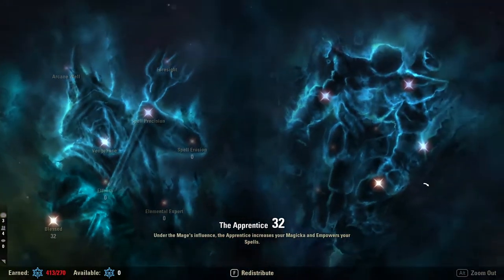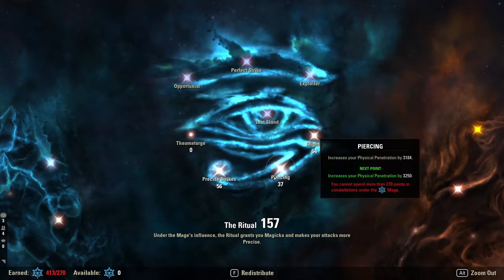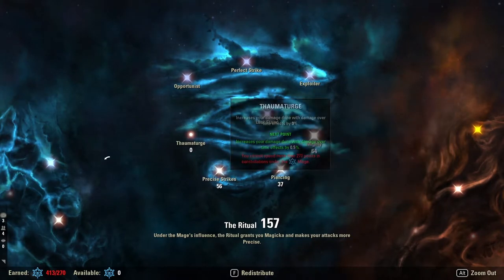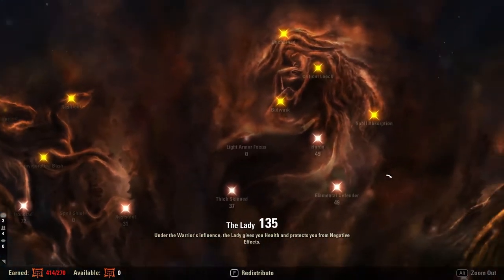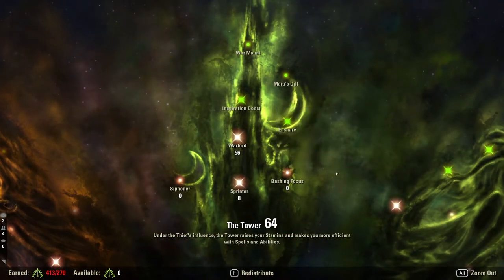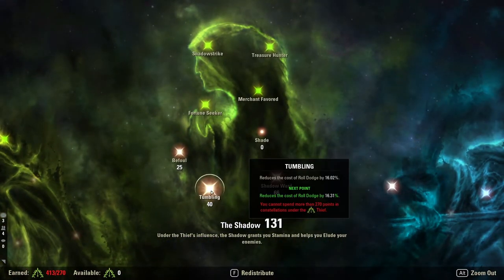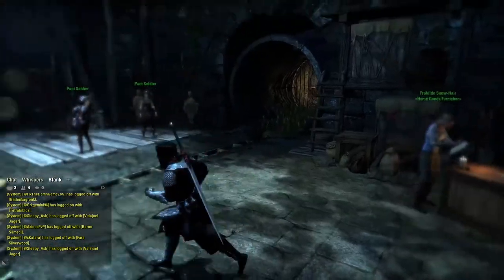For Champion Points, we're running 32 in Blessed, 81 into Master at Arms, 56 in Precise Strikes, 37 into Piercing, and 64 into Mighty. On the defensive side: 72 in Ironclad, 31 into Resistant, 37 into Thick Skin — we run a cleanse so we don't need more than this — 49 into Hardy and Elemental Defender, and 32 into Quick Recovery. For the Craft tree: 56 into Warlord, 8 into Sprinter, 75 into Moon Calf, 66 into Shadow Ward, 40 into Tumbling, and 25 into Buffs just to boost our defile a little bit.